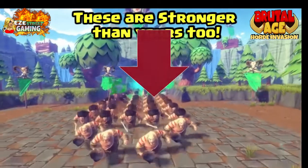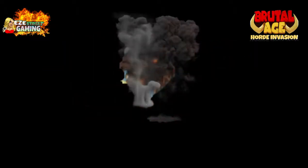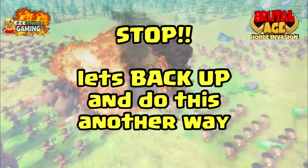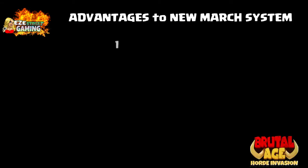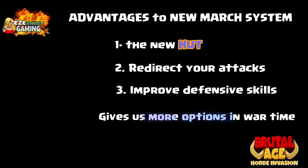What's up everybody, it's ZZ History Gaming. This is about the new troop marches. Let's use an example — everyone's attacking the same base that used to just wipe us out. Now we have something new we can do. We've got to take advantage of all these different march capabilities. The first thing we have is a new march hut.